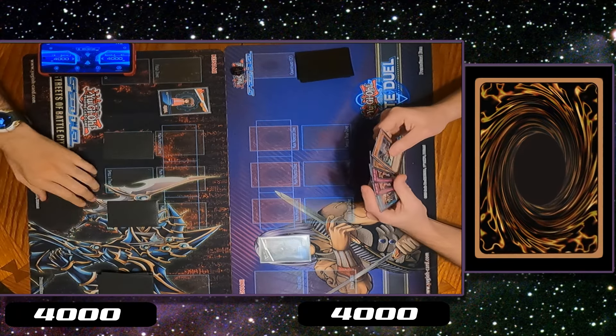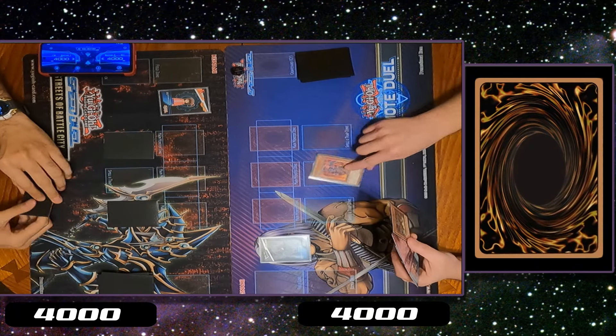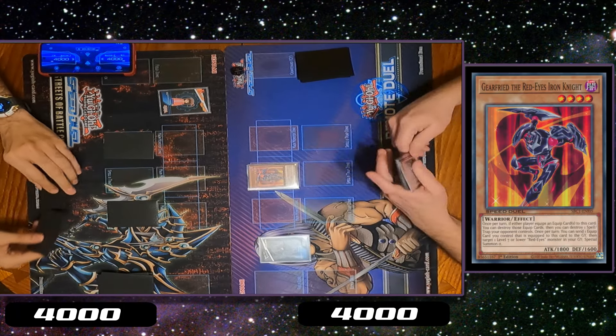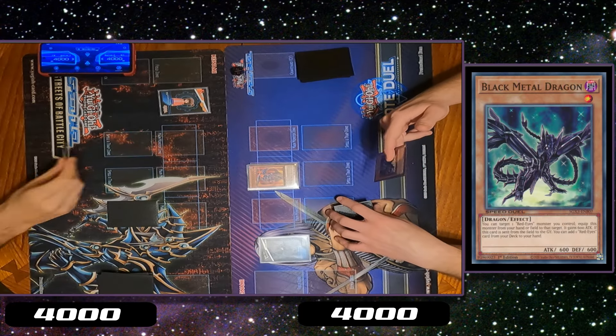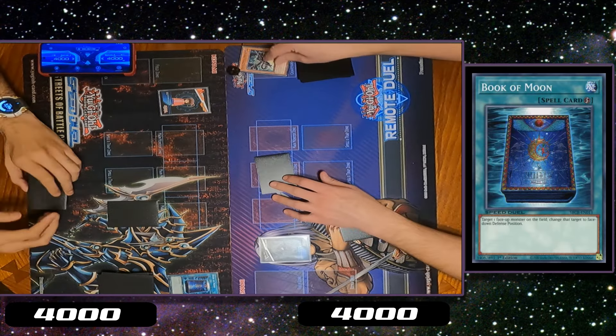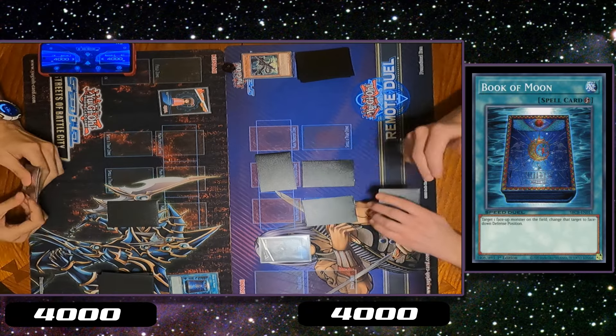Drop a turn. Is that black? Main phase. Normal summon Gear feed the Red Eyes. Fight the Black Metal Dragon from hand. Chain. Set 1, set 2, pass turn.